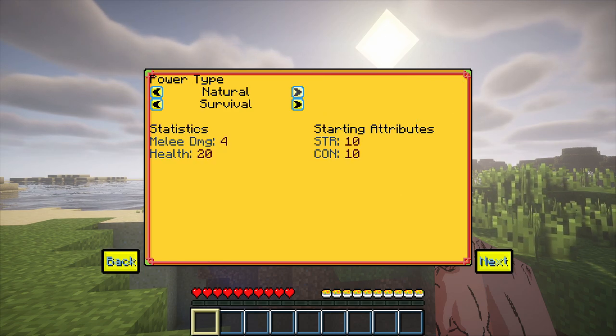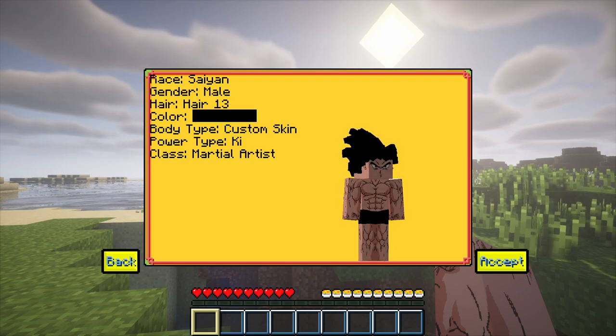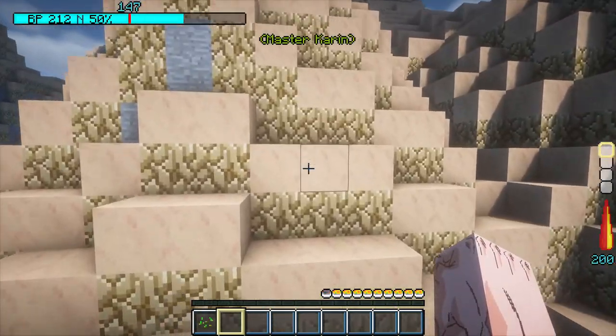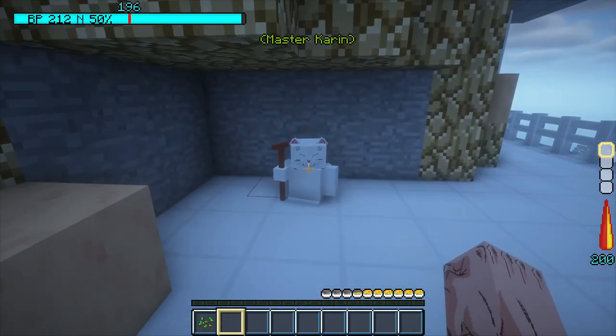I chose to be a Saiyan as a race and used the improved Goku hair from the hair salon. Then I was able to start my journey by searching for Master Keren, who was kind of hidden behind this mountain wall.